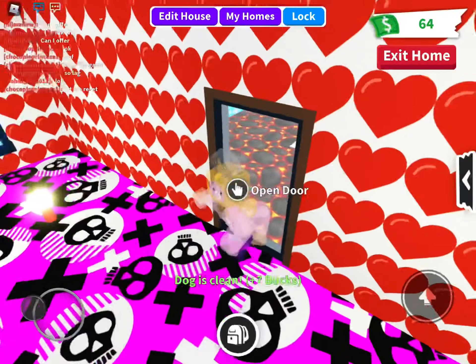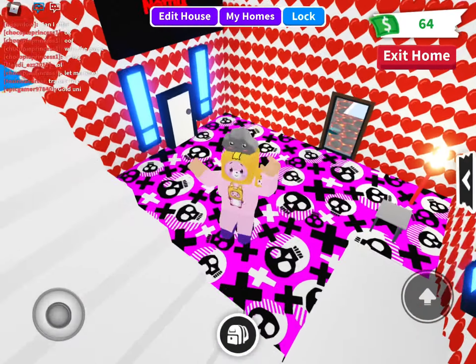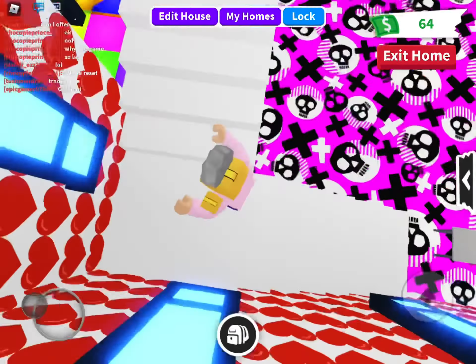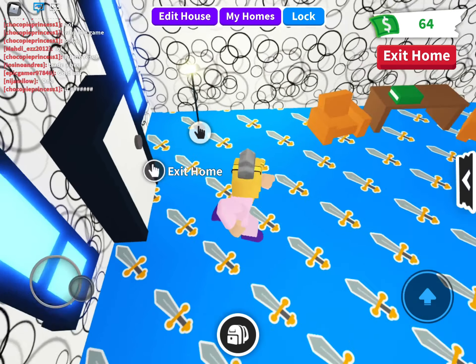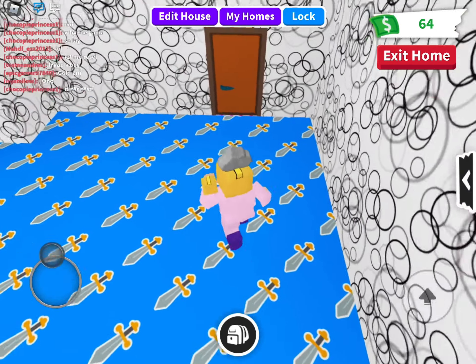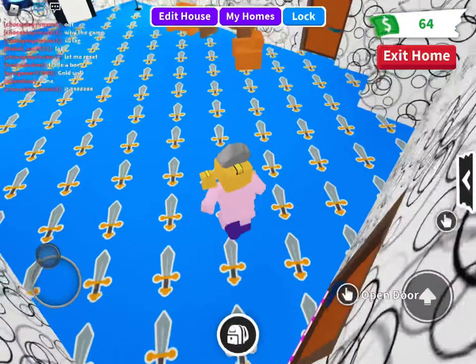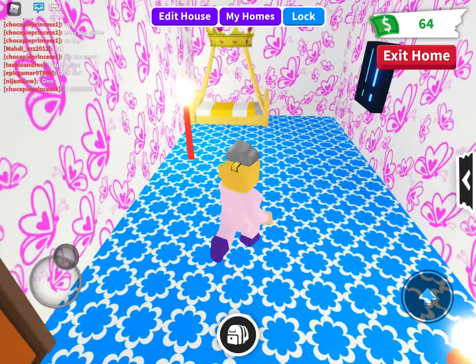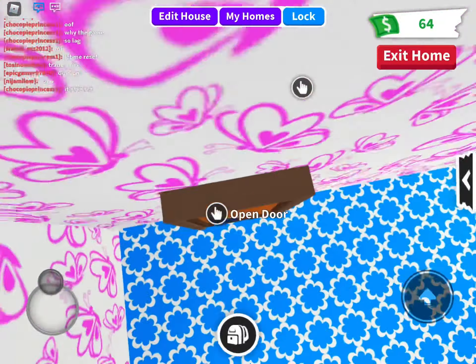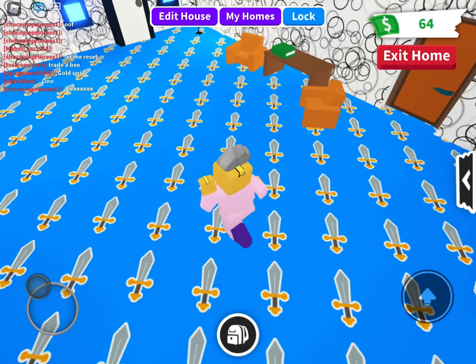There is one last room I forgot to show you — it's upstairs. It is a room right here — it's the pet's bedroom. We have a spare bedroom for anyone. This is where I actually sleep — the king bed. Cool, right? This is the final room — it's outside, look at this!